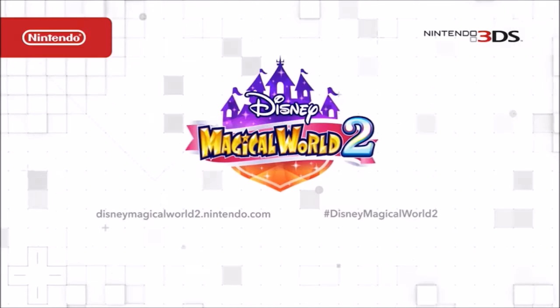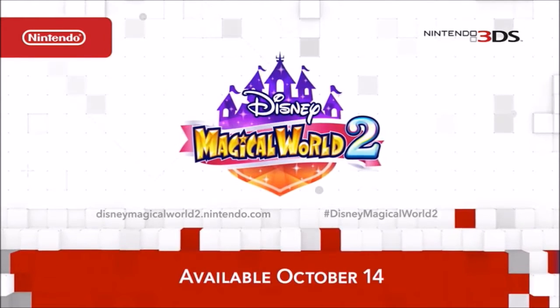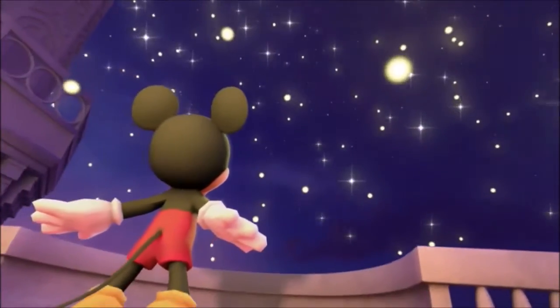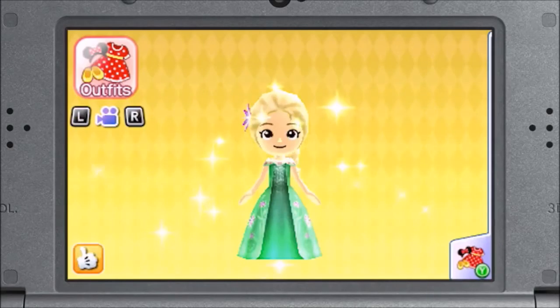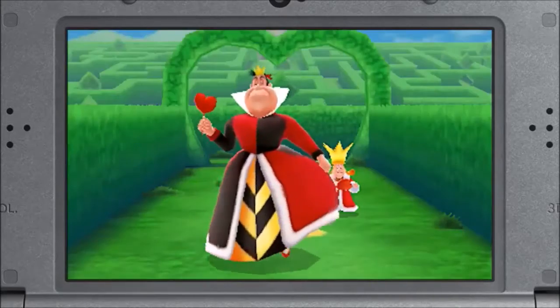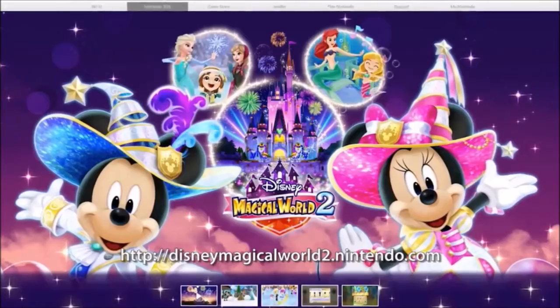Here's a quick reminder for all you Disney fans out there. Disney's Magical World 2 is headed to Nintendo 3DS on October 14th. If you pre-purchase the game, you'll receive some free in-game outfits — do characters like Olaf, Anna, and Elsa ring a bell? That's right, free Frozen outfits. The game is available for pre-purchase in Nintendo eShop on Nintendo 3DS and at select retailers. Head to the official website to learn more about those cool unlockables.